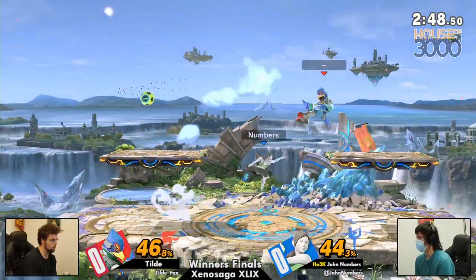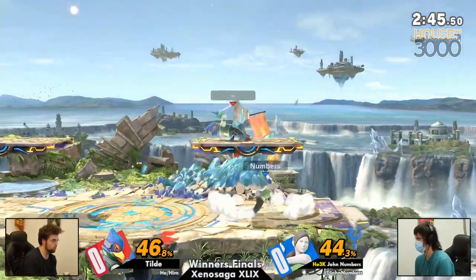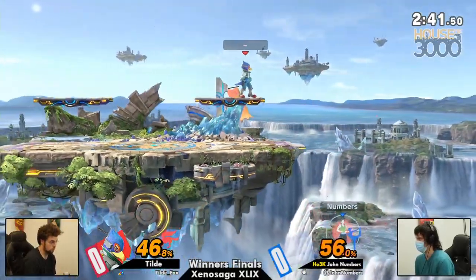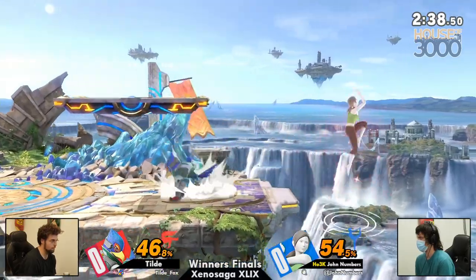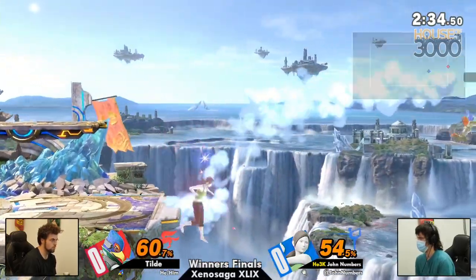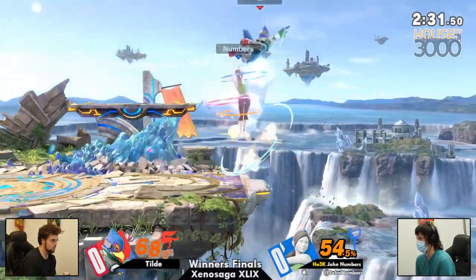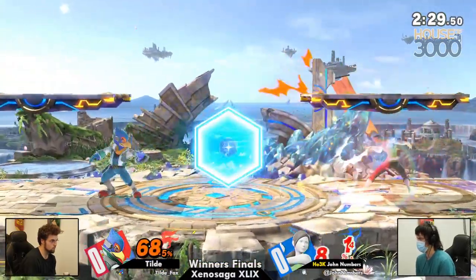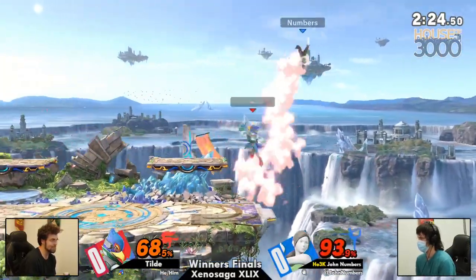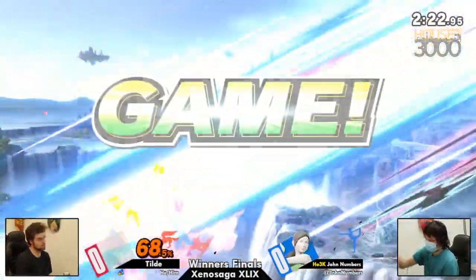Right now he has no opportunity to even pull them out because he's getting juggled and trapped under these platforms. Able to fastball through the mix though and force Numbers into the corner once again. Another thing to note about deep breathing in this matchup is it very slightly decreases your knockback by virtue of giving you less damage — that is going to change the combo routes for Falco. Not that much though. Tilda's gonna have to adapt on the fly, but he's doing it pretty well so far as he takes game one.